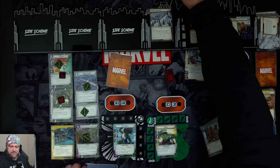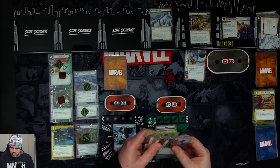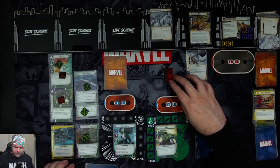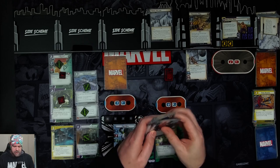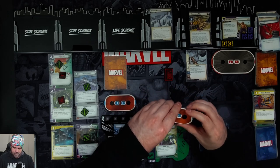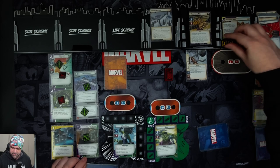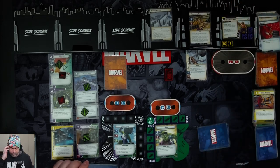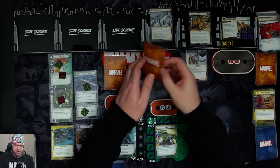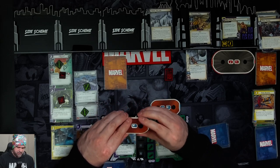We get two threat on the main scheme and another delay counter. Absorbing Man attacks Hulk for three — we just take it. Three plus nothing. Because it's an undefended attack with six counters on the scheme, we have to place two threat on the main scheme. Over on She-Hulk, he attacks — she takes it too: three, plus with five or more delay counters, one indirect damage. So it hits for four. She's down to seven, and two more threat goes on.